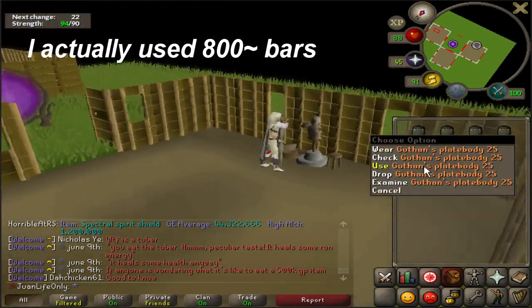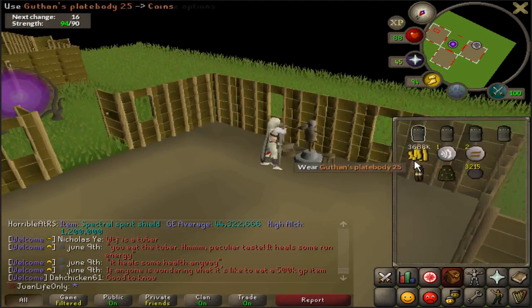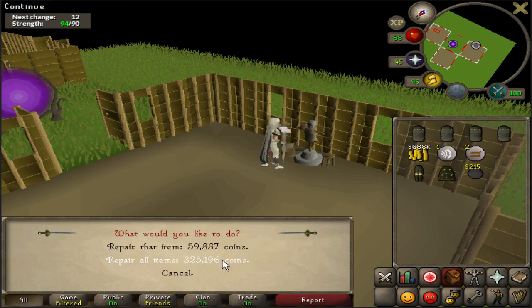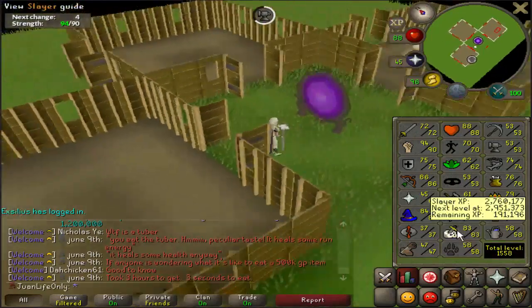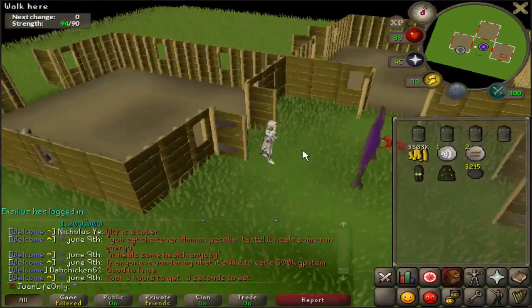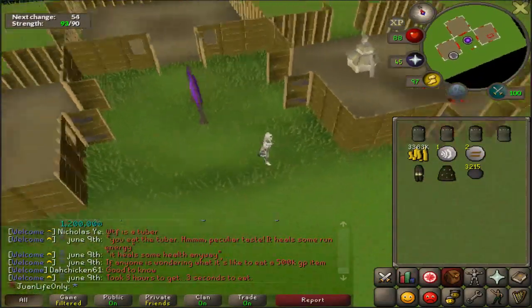My Guthan's plate bodies have all degraded to really low — probably less than 25 — so I'm repairing all of them. Wow, 300k, but I'll make that back within one task. I'll probably burn through all four of these Guthan's plate bodies again, but it's pretty worthwhile. With those four bodies I managed to get all the way to 83 slayer from around level 70-ish — pretty good investment.